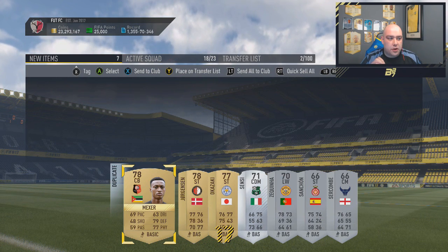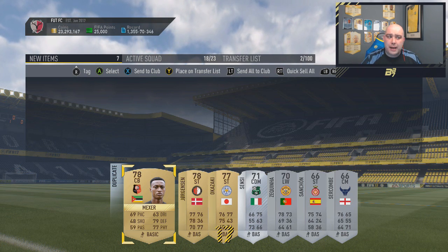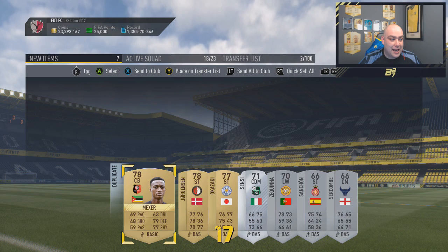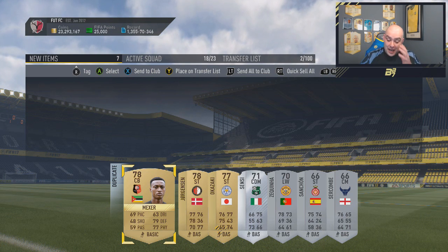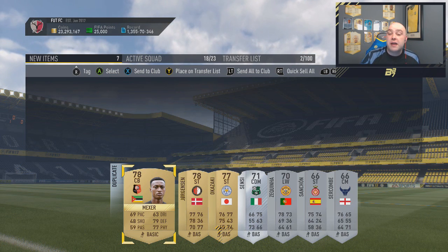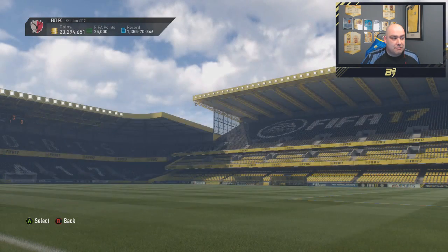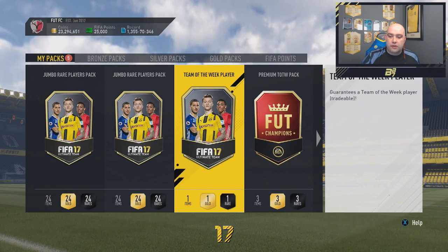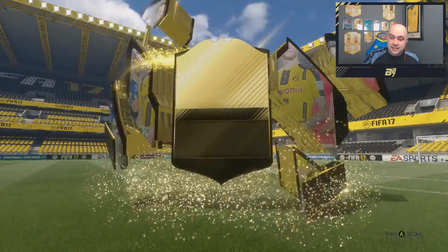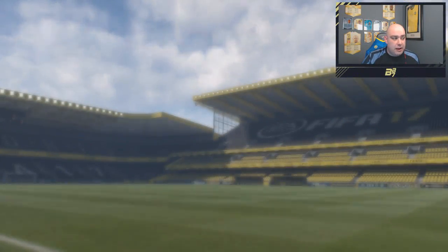I want to see what I get from the team of the week pack now. I'm doing this on the risk that there are problems with the packs and I might not even get an inform — but I'm going to take the risk, and hopefully I get reissued a pack if it's not an inform. Here we go — the team of the week player pack. Is it going to be a walkout? It is a team of the week player, and it is Bass Dost! Not bad — 86-rated Bass Dost from the SBC.